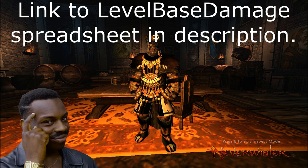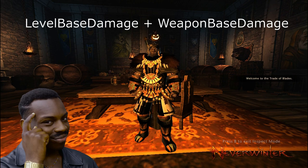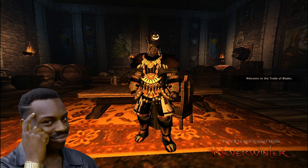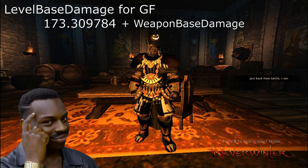I'm going to put a link down in the description that takes you to a spreadsheet containing the level-based damage for every class in the game in case you're curious. It does work differently for some classes like HR and TR. Either way, your level-based damage gets added to your weapon-based damage. For demonstration, I'll take the level-based damage of a level 70 Guardian Fighter and plug it in, and that number is 173.309784. That number is going to get added to my weapon-based damage.